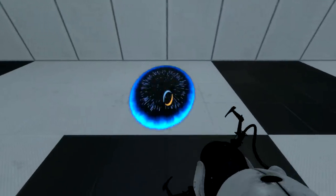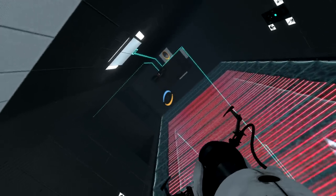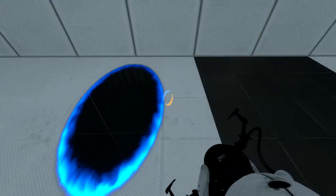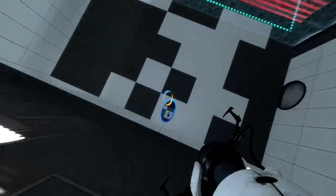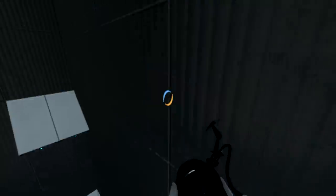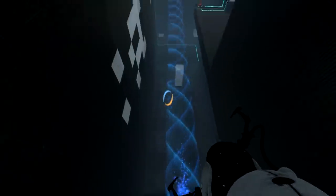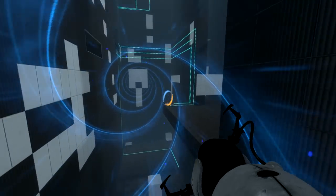What we need to do is throw a portal up at the ceiling and one on the ground to create an infinite loop, then fall through. I'll use the orange one - crap, I already messed it up. Actually, I might be okay. I just made it - I'm in the asbestos tube.